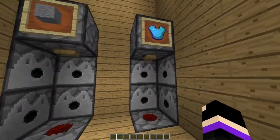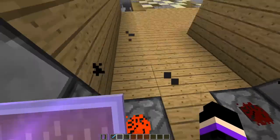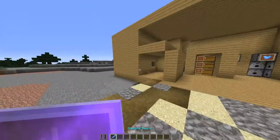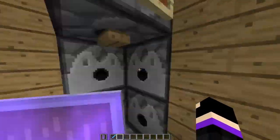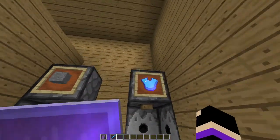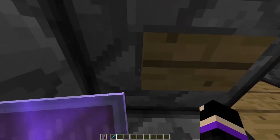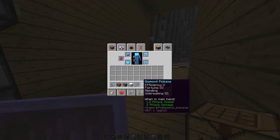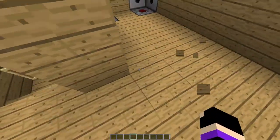The first thing you'll definitely need are these automatic equipping stations. When you press this button, you automatically get all the armor put on you — really helpful for fights where someone's attacking you. This one is for armor, and this one is for caving, where you get a crafting table, a furnace, a silk touch pick, a fortune pick, and a couple of shulker boxes to keep all your stuff in.